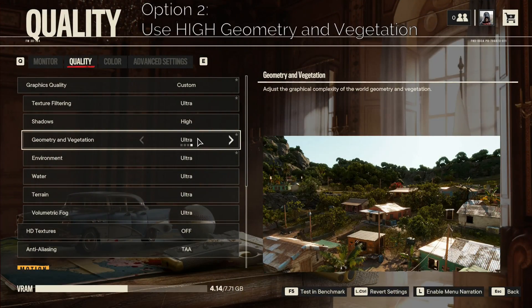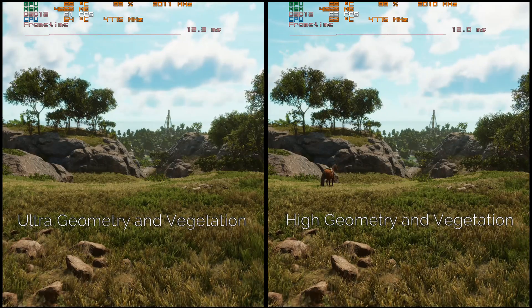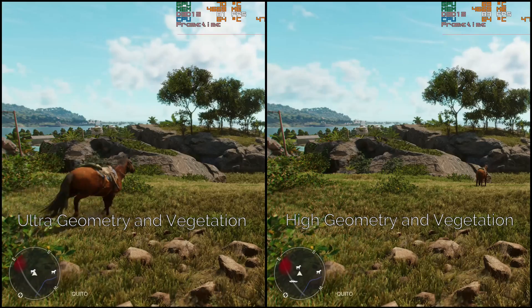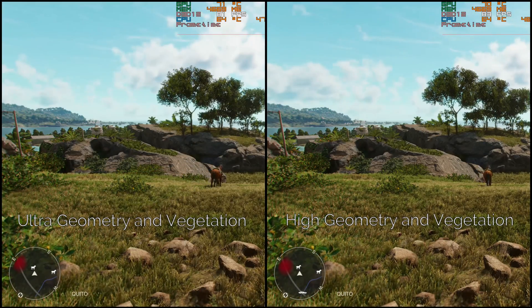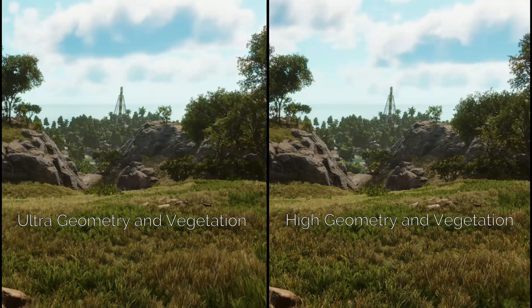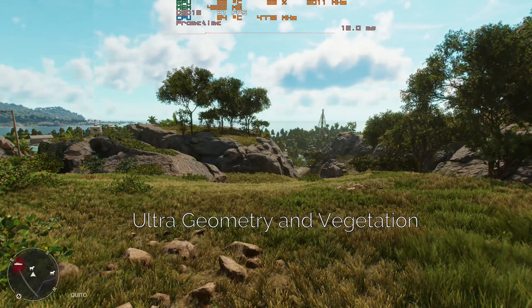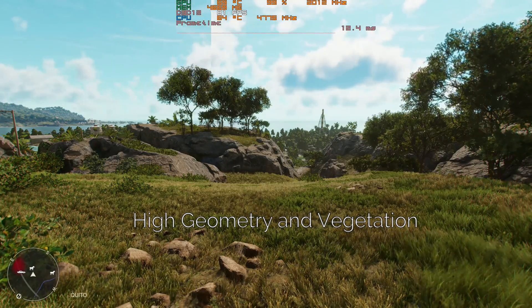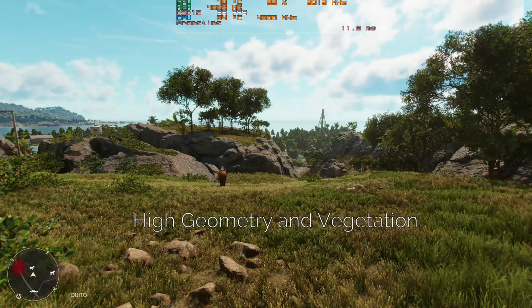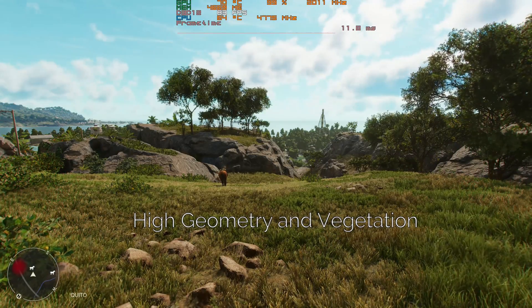Next is Geometry and Vegetation. I don't prefer how they merge these two settings because this option controls both draw distance and vegetation density at the same time. But it is what it is. For this setting, I recommend High because Ultra doesn't even look any different. The far details of vegetation on High already looks well composed. So even if you're just getting a few FPS from moving from Ultra to High, you're still not giving up any visual advantages. Just don't go lower than High or you'll see pop-in. I recommend High.